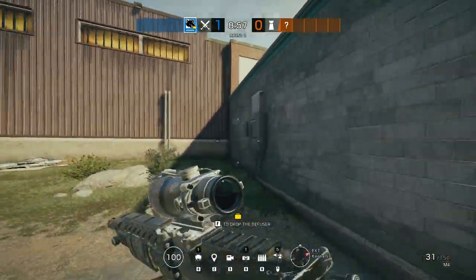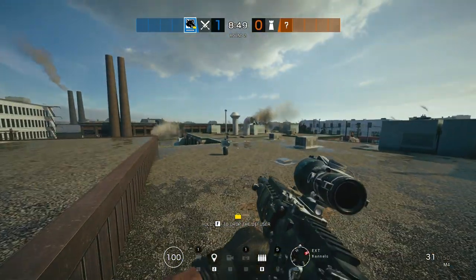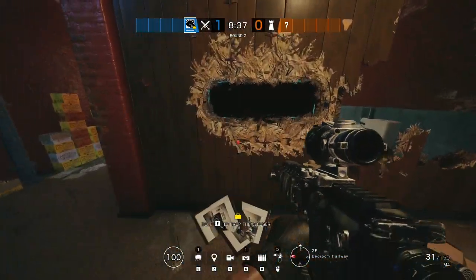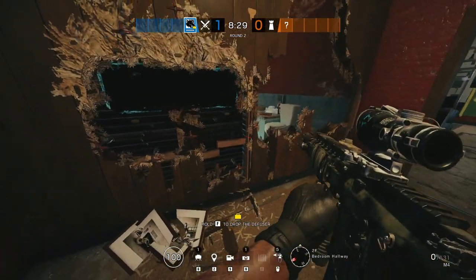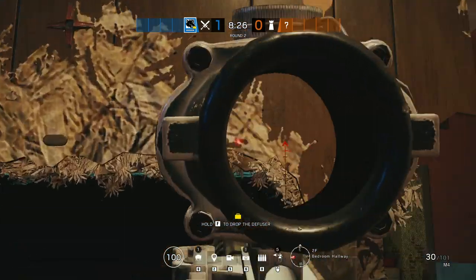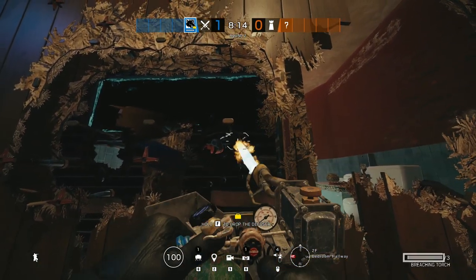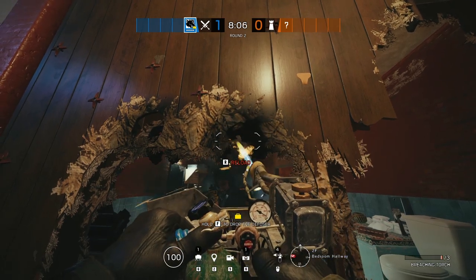The next trick is one I've known since Maverick's release but don't see many people use. If you don't have a Hibana, this is a quick fix to remove a Maestro Evil Eye from a reinforced wall. There are four foundation posts that hold the mirror to the reinforcement wall — two on the sides and two on top. You just burn out those small posts with the torch, and it opens up the mirror hole, leaving a big gap in the reinforcement. It's situational, but worth knowing.